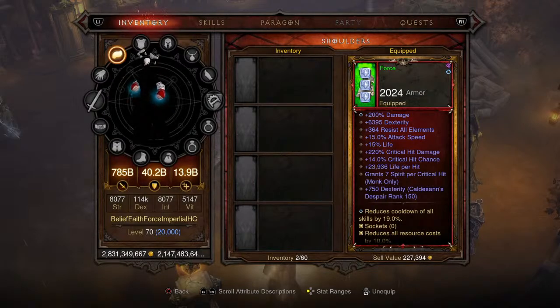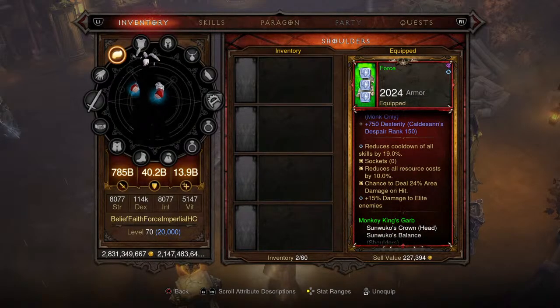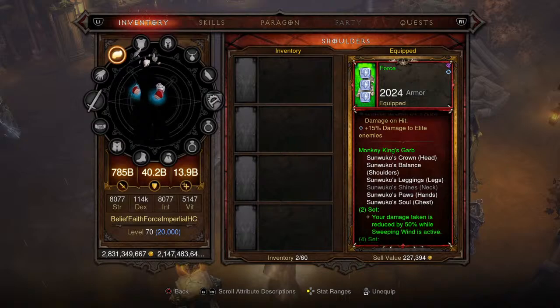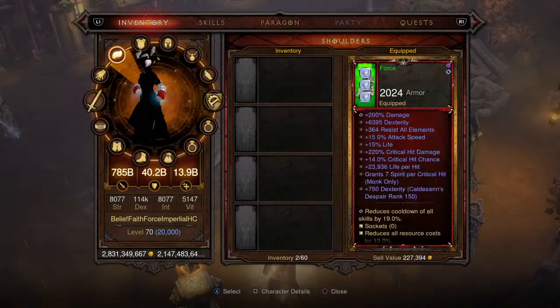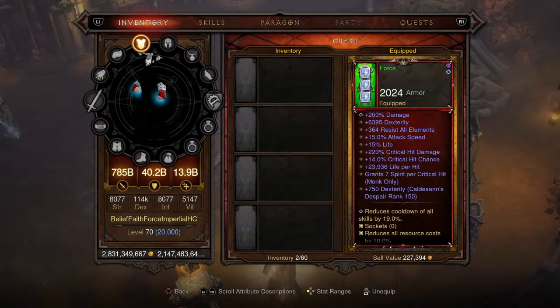Moving on to the shoulders — the second piece of the Monkey King's Garb set. These are pretty much identical to the gloves in terms of affixes and bonuses, so we won't list them off again. Consistency, consistency, consistency — if you want to learn how to make great sets, consistency is key. These are level one primal ancient set shoulders.